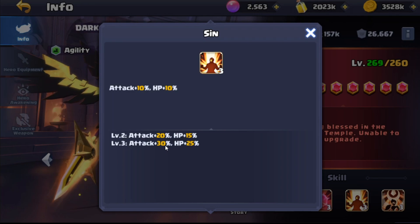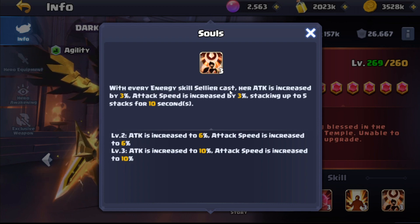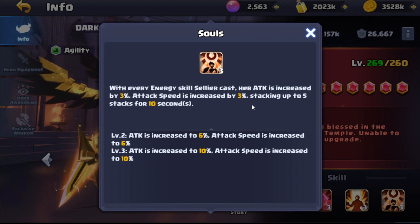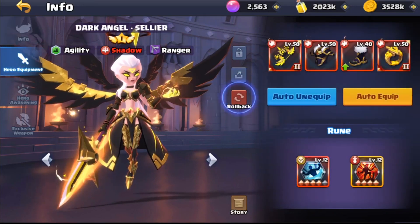We're increasing stats by 30% attack and 25% HP. Then of course we've got Souls - with every energy skill cast her attack is increased by up to 10% and attack speed is increased by up to 10%, stacking up to five stacks for 10 seconds. So she can go crazy, super super crazy.